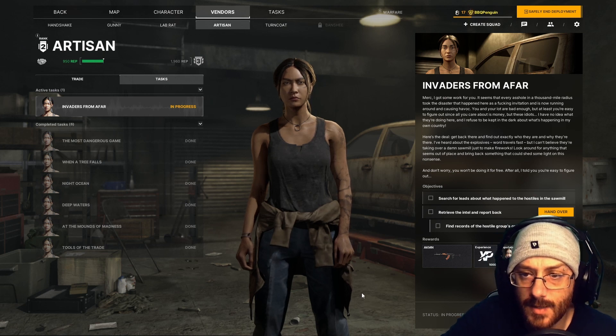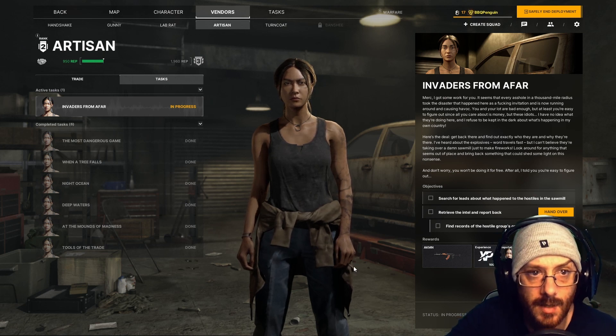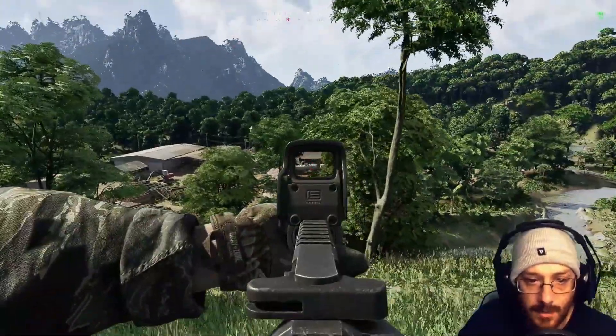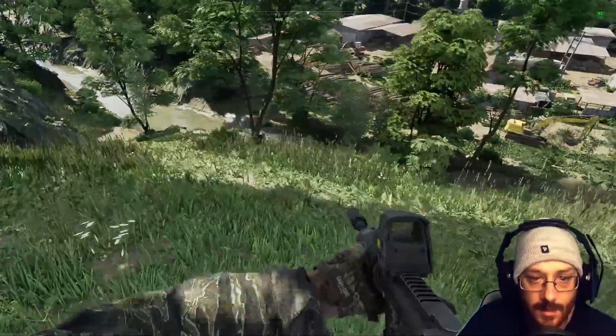I'm going to show you how to do the Invaders from Afar task from Artisan. What we need to look for is the tanker, and it's going to be the two buildings either side of the tanker that we need.